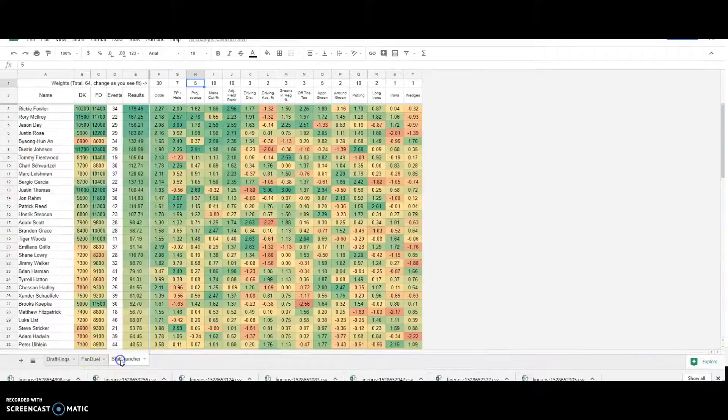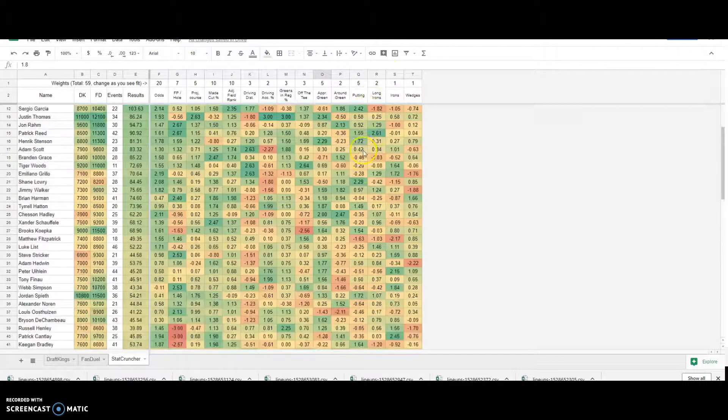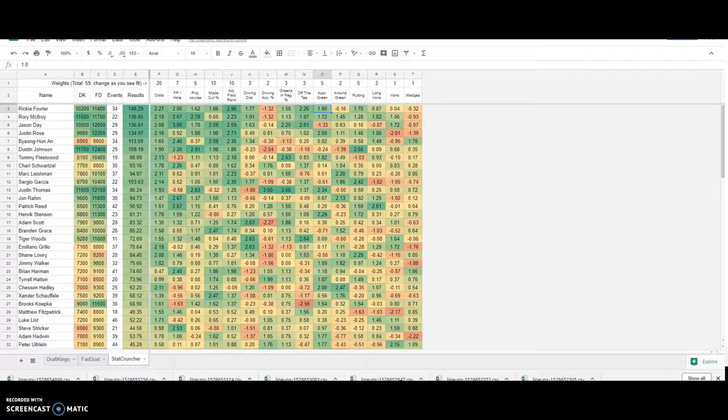I'm going to jump over to something called the stat cruncher, which is my favorite part of what we do. This allows you to really create your own projections based on different factors. You can weight different factors like the odds value, and for example, putting this week, which may be an important factor. You can set your weights for all these different stats and customize the projections even further than how they're initially set up. It's really something that no one else has — just some of the awesome tools we have in this army for golf.